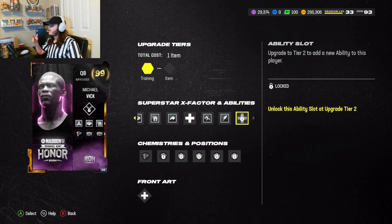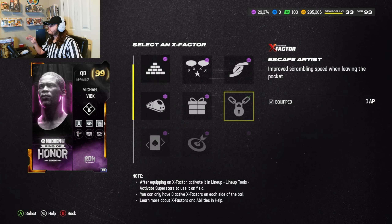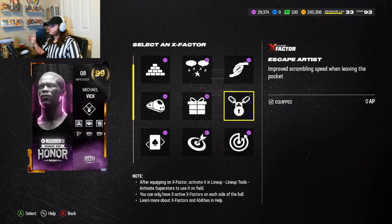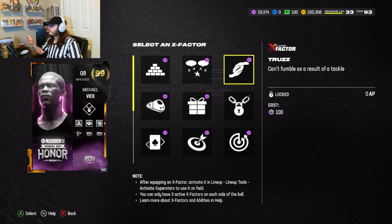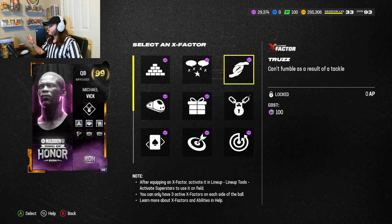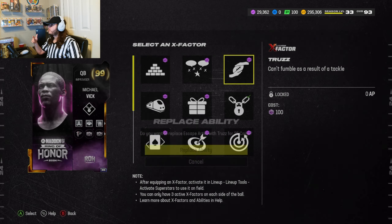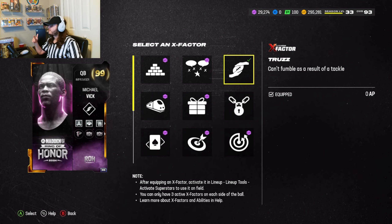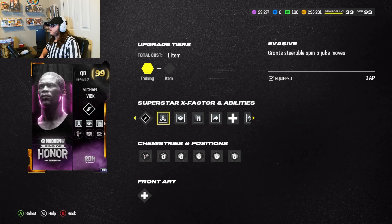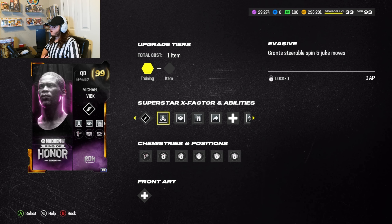For the X-factor we went with Escape Artist of course — when you're using Michael Vick you either go Escape Artist or Trust. But I'm going to switch it right now because he's going to be fast enough, so I'll use Trust so I don't fumble. They automatically give you Invasive as soon as you get the card, and it's zero AP so it's not taking ability points from you.